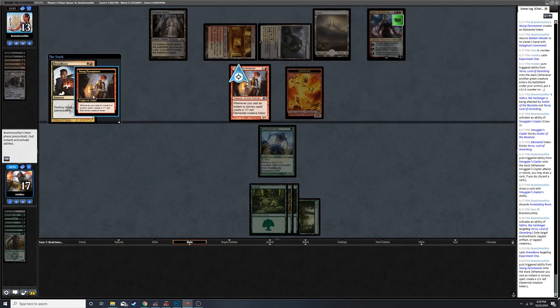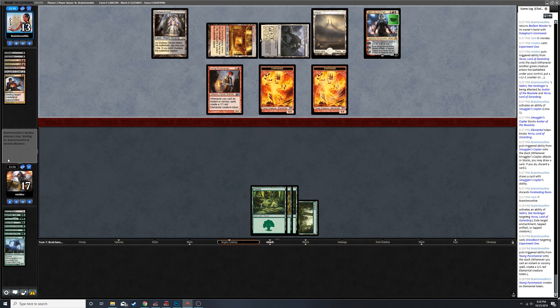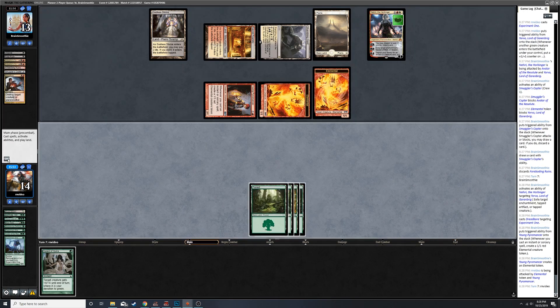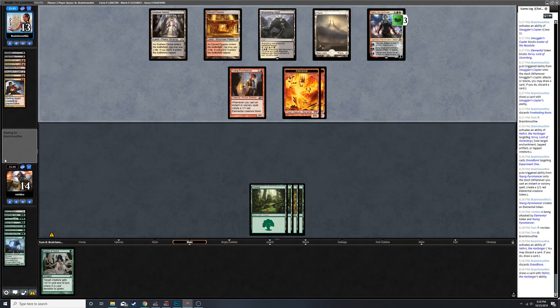Questing Beast would be pretty tight right now - bash in for four. No counters on this thing, can't regenerate. Alright well, at least I kind of know the tools that Mardu Pyromancer can use in Pioneer and they're good tools. This is a pretty rad deck - my opponent is piloting that well, that is for damn sure.